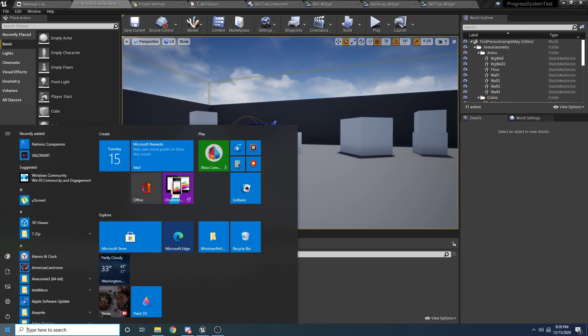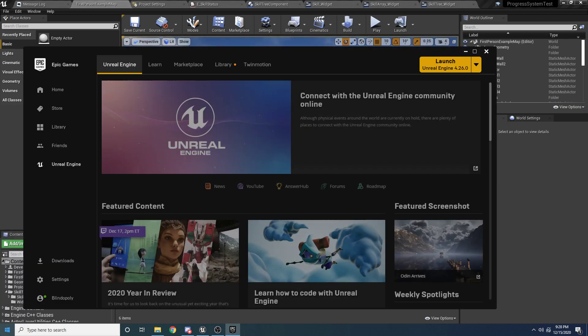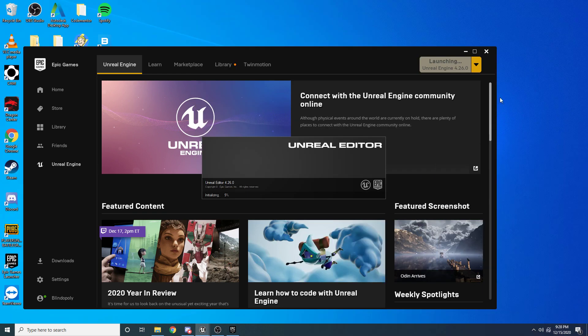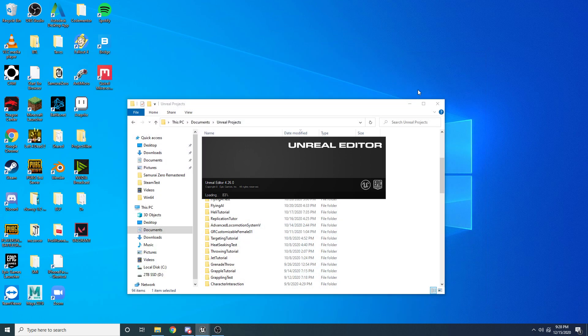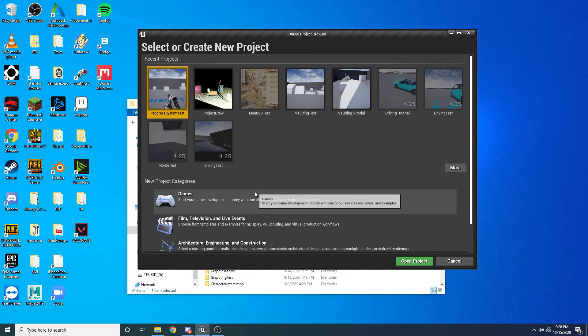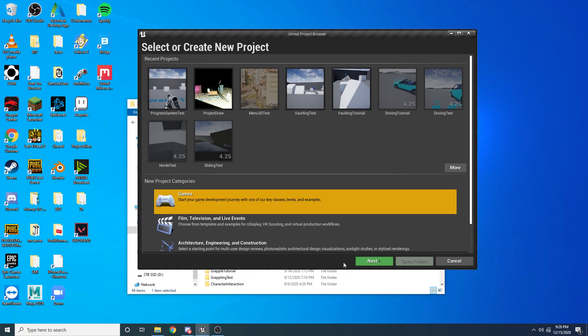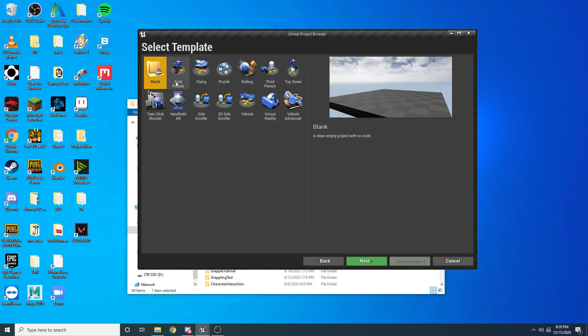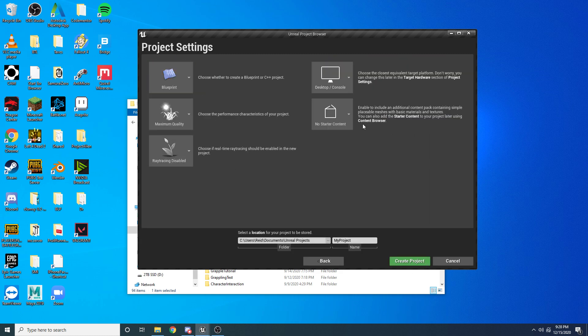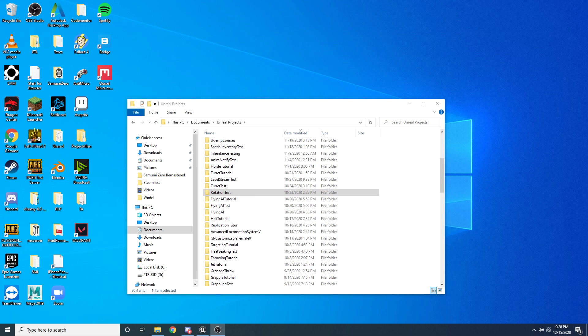Let's go ahead and jump into it. I'm going to be doing this totally from scratch, so I'm going to open up the Epic Game Launcher. I'm on version 4.26.0. I recommend being on this version or newer to avoid any potential issues, though it should work in pretty much any version. We're going to select Games and hit Next. I'm using the First Person template — select that, choose Blueprints, no starter content. I'll call this Skill Tree Tutorial and create the project.